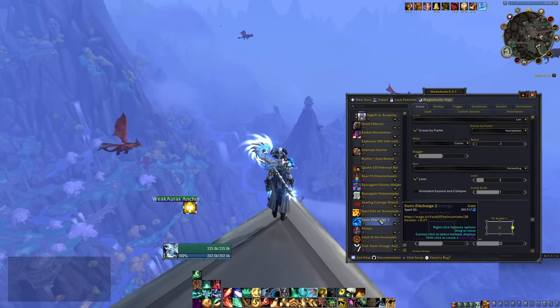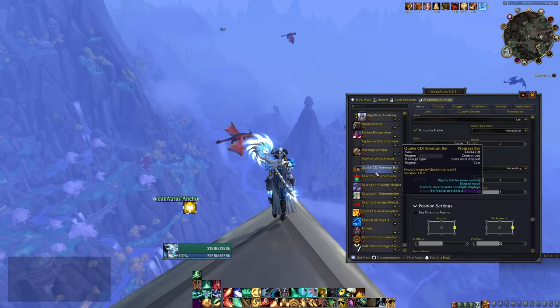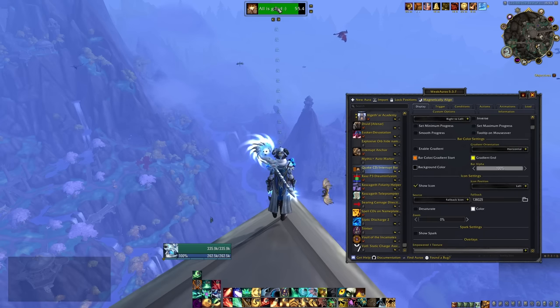Talking about helpful things based on affixes — one is the much older Quaking CD interrupt bar. This is the one that shows you when you're starting a cast, if that cast is going to be interrupted by Quaking. It's just a helper to help you time your abilities and casts with the Quaking affix.